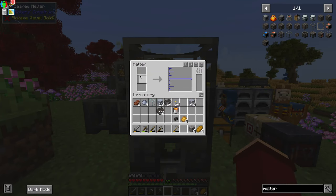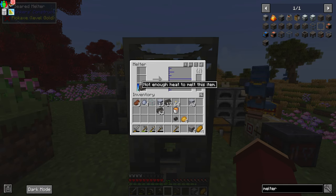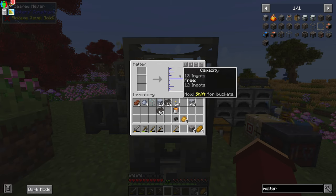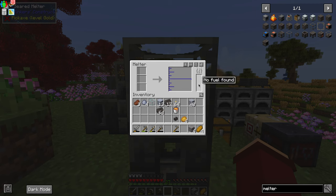If we look at the interface, there are a few parts. This slot is for items that we're going to put in to smelt down. If there's a blue line, it means the item cannot be smelted for some reason — for example, not enough heat to smelt this item. This area shows what's inside the smeltery — all of our liquefied metals like iron, gold, and various other things. And this important indicator shows: no fuel found.